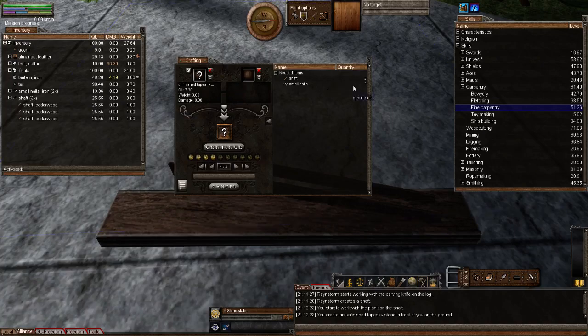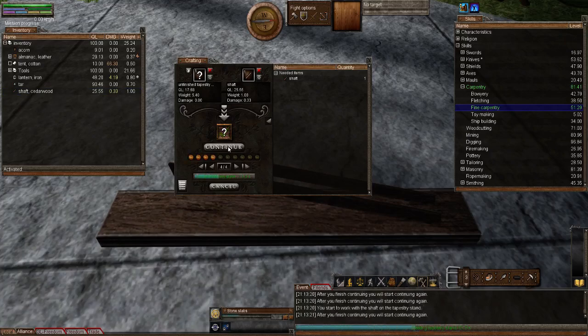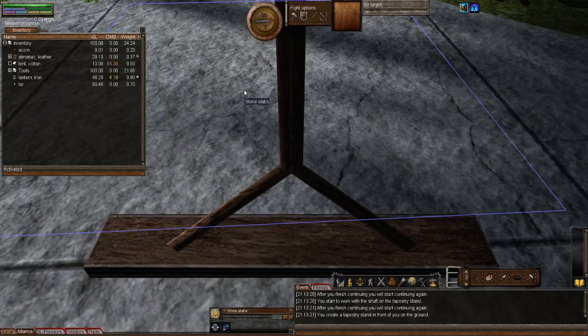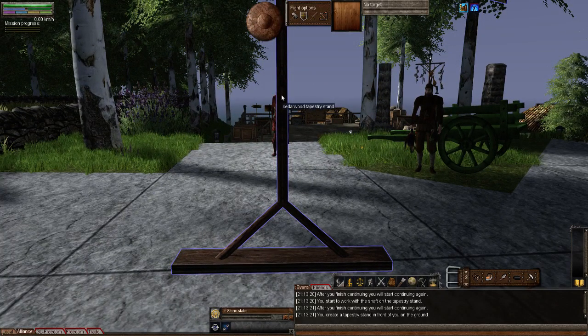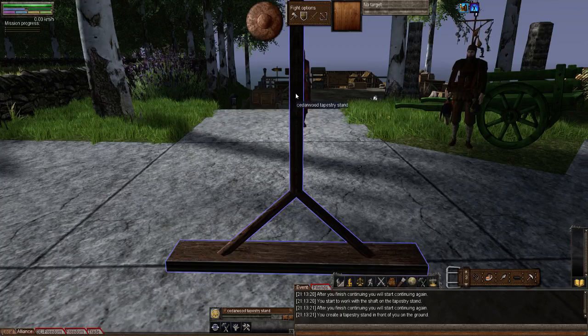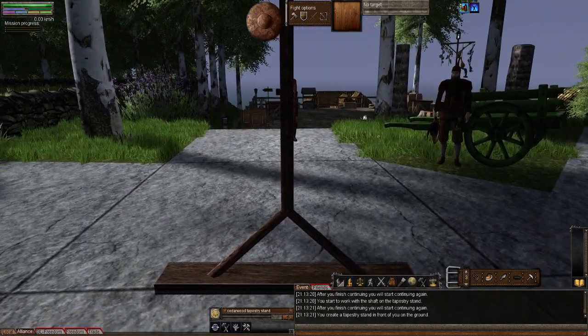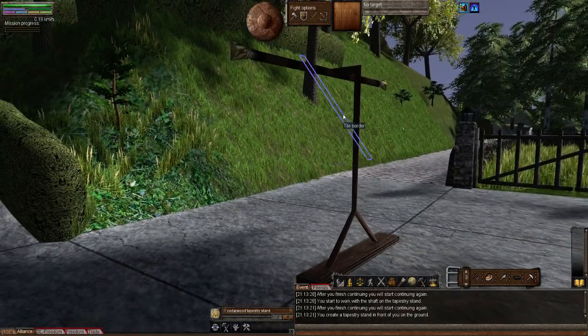We need to add three more shafts and two small nails. Let's do the nails first — whack that up to four and continue. Now let's do the shafts and continue. And there we go — lo and behold, we have a cedarwood tapestry stand. So they have fixed that, because what I read earlier was from the Wormpedia. Ignore the fact that Wormpedia says it will always say birch wood — they've fixed it so it actually shows the wood you've used.